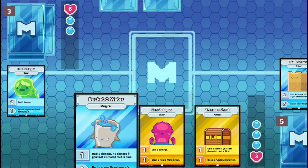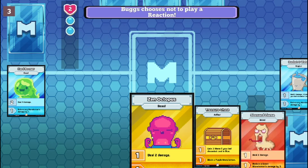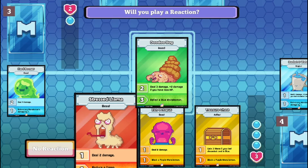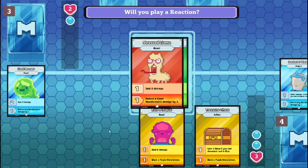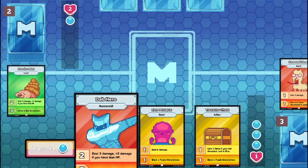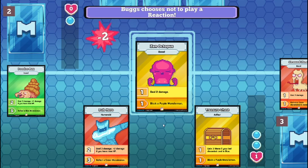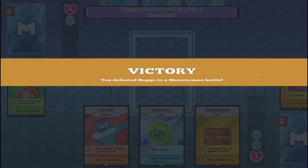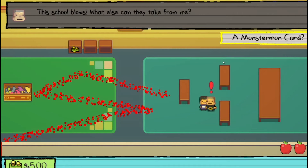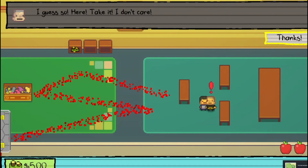I gotta go with my main strategy. I gotta go with that Octopus here. Easy, victory! Let's go. What else can you take away from me? I guess take it. I don't care. Did I fight everyone in this episode?